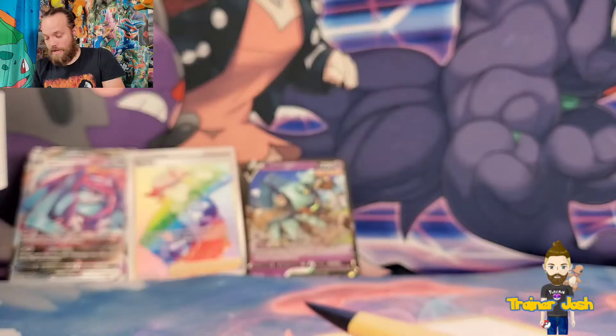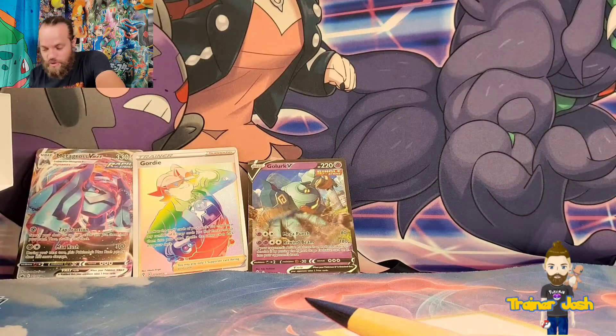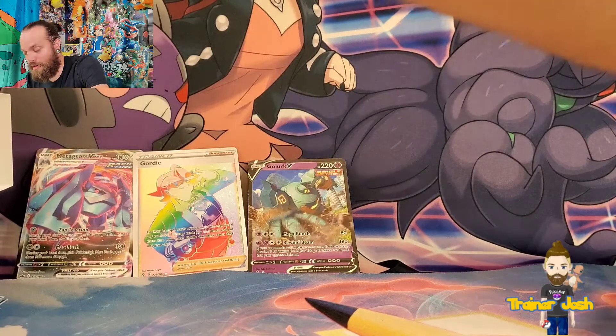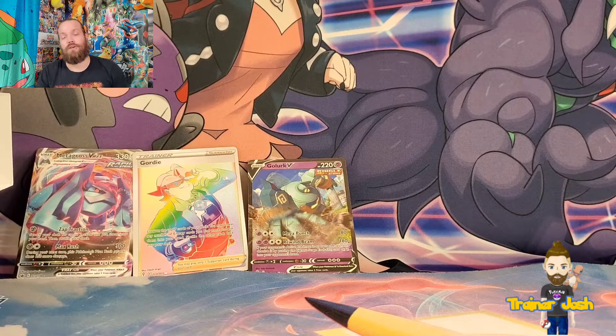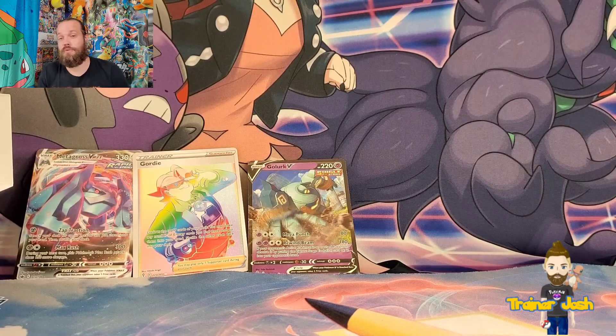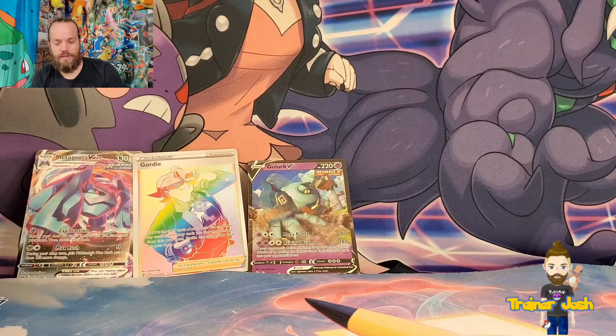Overall, I'm actually really happy. We got a handful of decent trainers, cool energy, and then a Golurk V and a Secret Rare Gordie. I will take that all day. Anyway, that's gonna do it for me today, guys. Thank you so much for watching this video. Do me a favor — smash that like button, share this video with your friends, and comment down below. Also let me know how your pulls have been out of these pre-release kits if you've been able to get any, because I've seen a lot of really crappy boxes. I'm curious if the pull rates are just bad overall. Thanks again, and don't forget — the only way down Victory Road is to train hard and stay humble. See you in the next video.